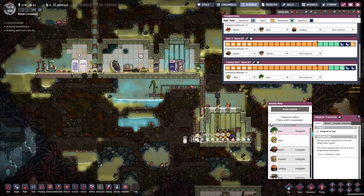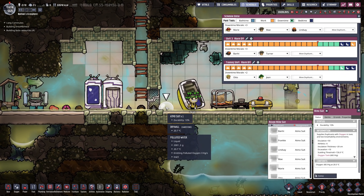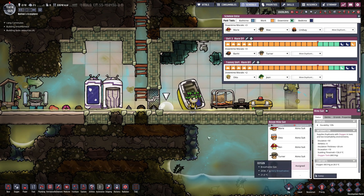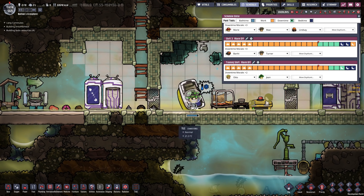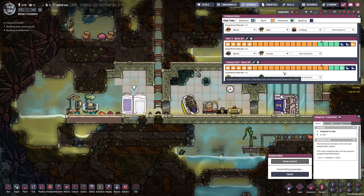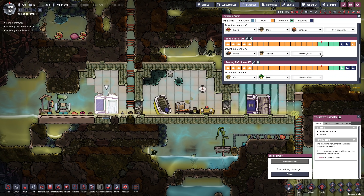Gene, go over there, get teleported back — wait! You must not forget the Atmos suit. Please equip that. Equip it — wonderful! And then get teleported back. That added up perfectly — I'm going to put her back in the normal schedule now.